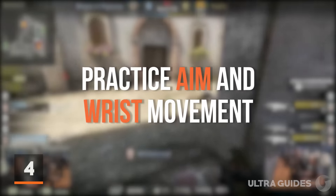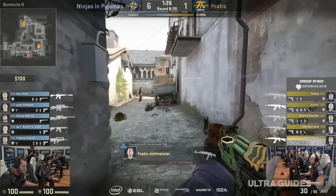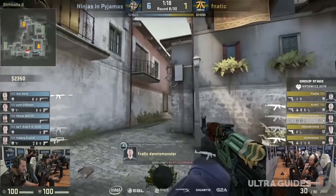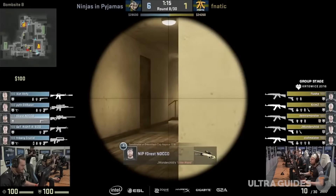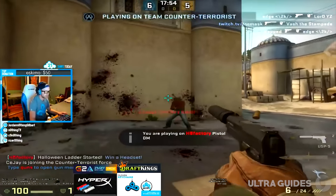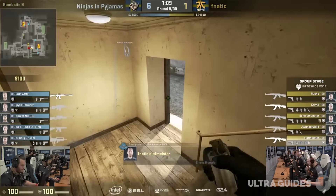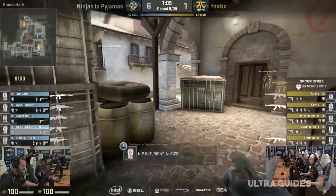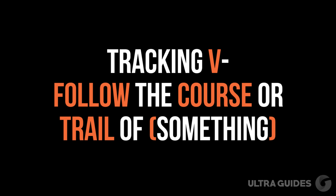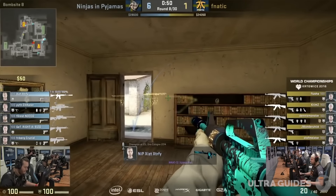Along the same lines as crosshair placement, at number 4: practice your arm and wrist movement. Many people forget that there is a physical aspect of precision in CS. Become aware of your calibration and how far you need to move your arm and mouse in order to move your crosshair to where it needs to go. Truly skilled pro players have this down to a needle — when they see an enemy, they know exactly where their mouse needs to be on the pad. There are two types of mouse movement when it comes to aiming: tracking and snapping. Snapping is used against stationary targets, while tracking is more useful against moving targets. Practice them and learn the calibration of how far you need to move your hand.